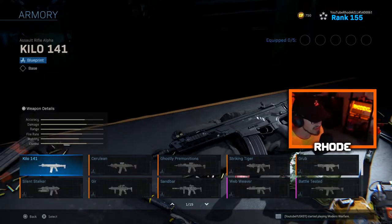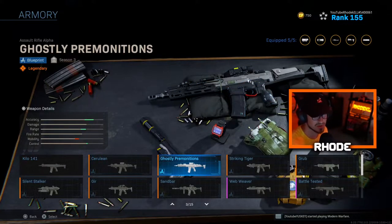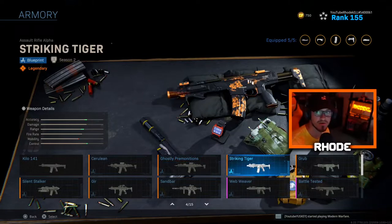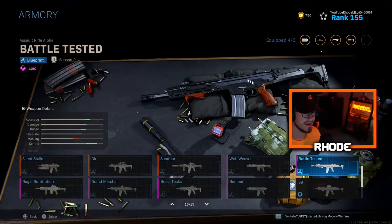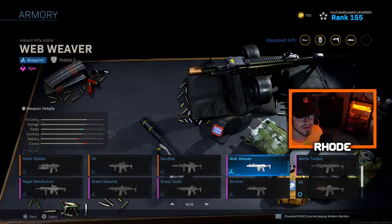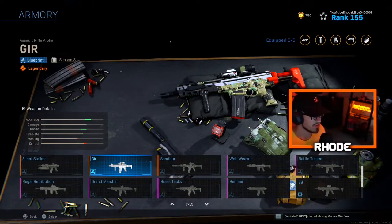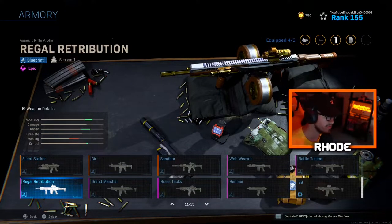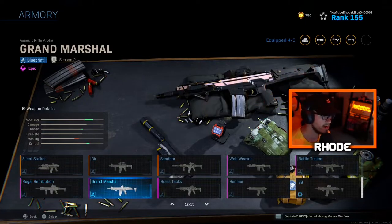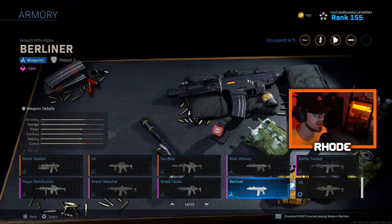Let's start with the Kilo 141. We've got the regular Kilo, then the Sterilean, Ghostly Promotions from the Ghost bundle, Striking Tiger which looks very good, the Grub — it's white and looks good — Battle Tested which is not bad, the Web Weaver which is newer and actually has a drum mag and looks good. I have a video on that. Sandbar — not that good. The GRR is decent. Silent Stalker — one of the first ones released. The Retribution is very nice, Grand Marshall decent, Brass Tracks looks good, and Bird Liner.